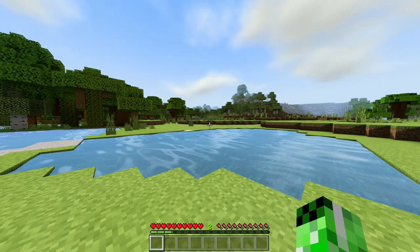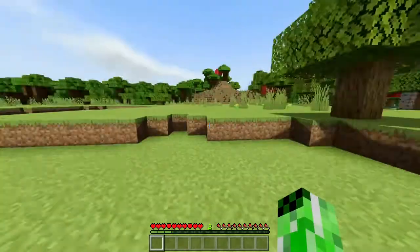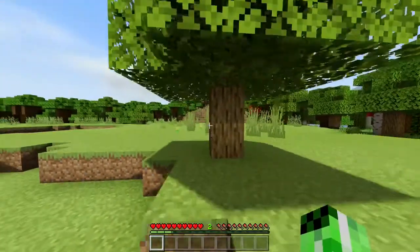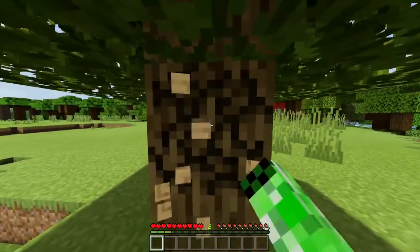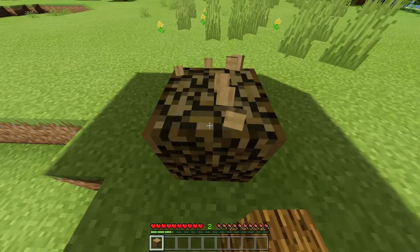Welcome back to the Minecraft Wiki. Today I'm going to show you how you can craft a wooden pickaxe. The first thing you want to do is head over to a tree — any type of tree will do — and simply start punching out some logs. You only need a couple for this recipe because it is very cheap.